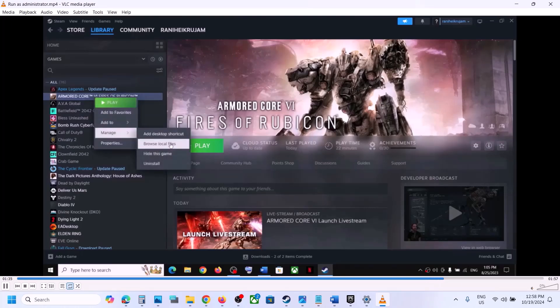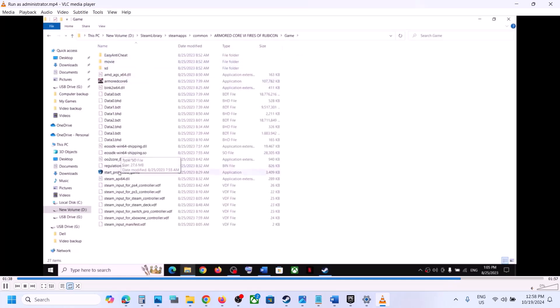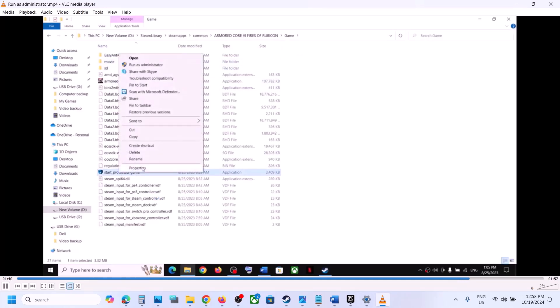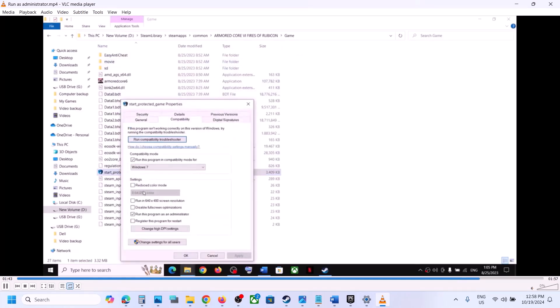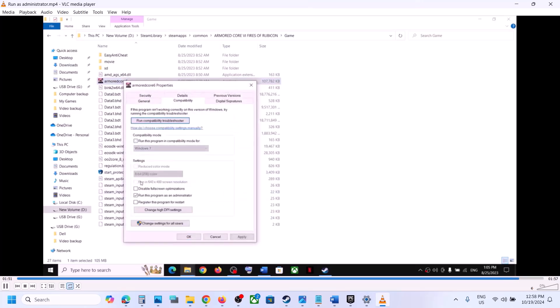If you put a check on all these boxes and it's still not working, you can go to Browse Local Files once again, go to Properties, and uncheck all these boxes. Hit Apply, click OK. Then right click, go to Properties, uncheck the boxes, hit Apply, click OK, and follow the next step.